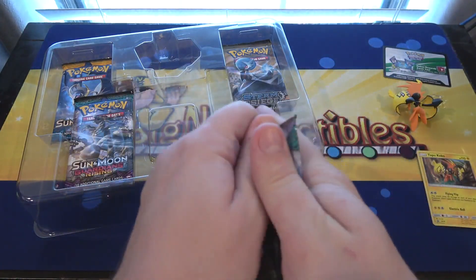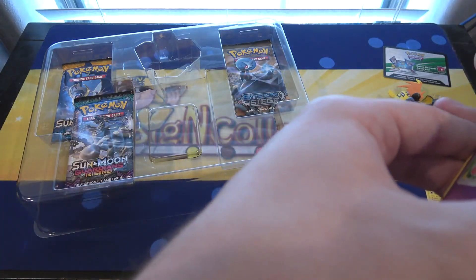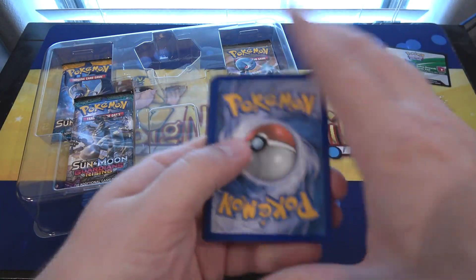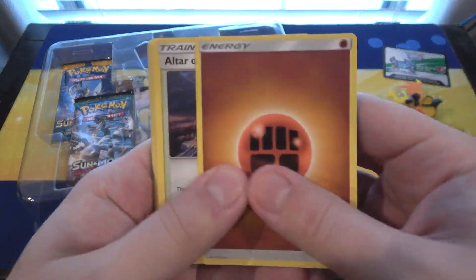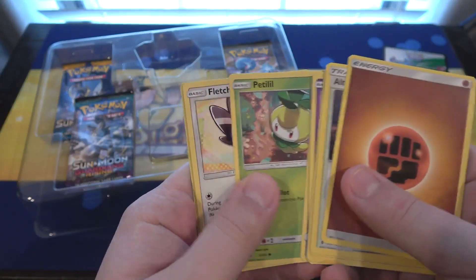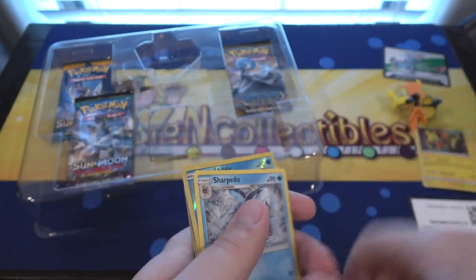Now for Guardians Rising — I don't really care to go in any order, doesn't really matter. We're gonna open up all these anyway. The box just fell on my foot. We have our code, so let me move that. And then this is Sun and Moon, so four of them. First off we have an Energy, then we have an Altar of the Moon, Choice Band, Tentacruel, Slowpoke, Alolan Vulpix, Beldum, Fateli. Then we have Fletchling, Alolan Vulpix again as a Reverse, and then Sharpedo. We got one of those before — I love the artwork on it too, it looks pretty cool.